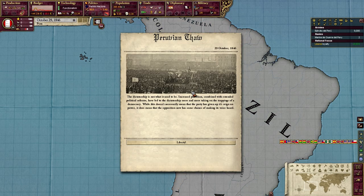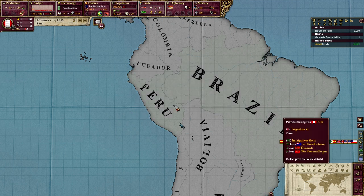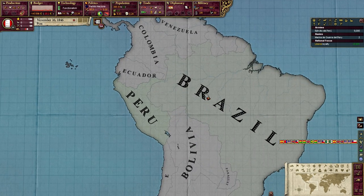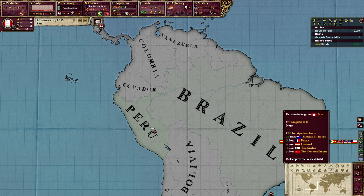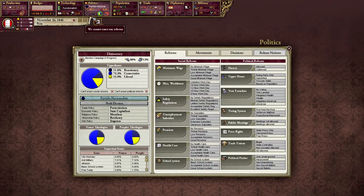With that, we've passed enough reforms — an event with a mean time to happen — and we've now converted to a democracy, which has greatly increased the number of immigrants we're getting. Let's take a quick look: 91 immigrants in the last month. Comparing to other nations: USA only got 59, Mexico got zero, Brazil got 49, Uruguay got zero. So basically we're the number one destination for immigrants in the new world right this second.